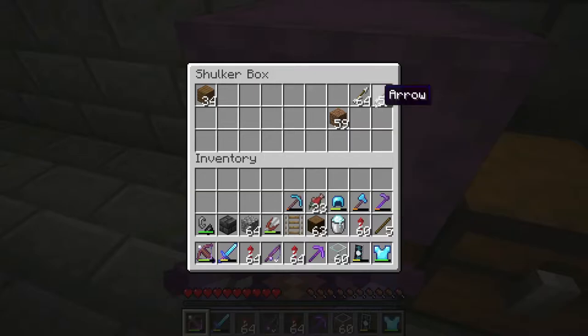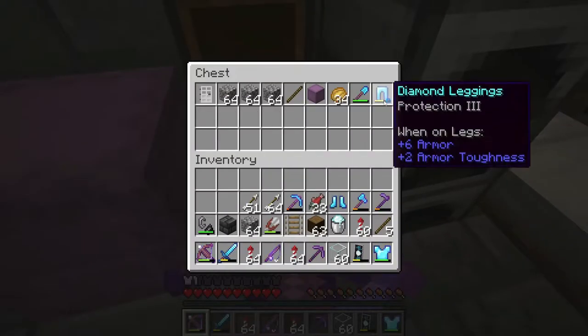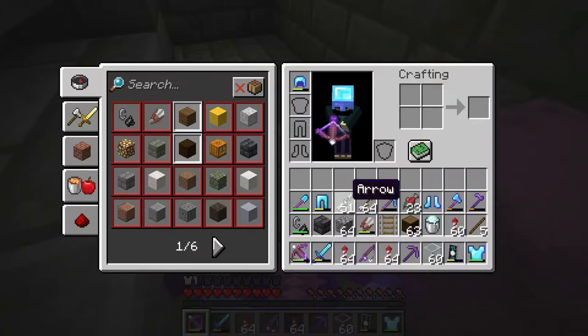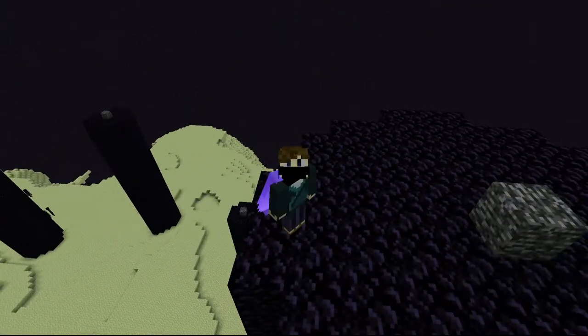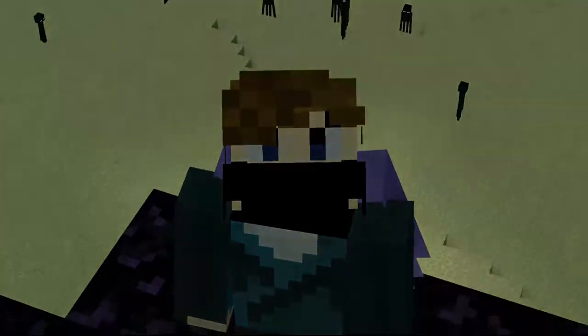All right, now let's grab my elytra. It's not in the shulker — it must be in the chest. Why isn't it here? I just jumped into the void with my elytra! Aside from the loss of my elytra, I gained 31 levels in one minute. This was quite fun to make, so if you enjoyed this, consider subscribing. I'm Waisel, and I'll see you next week!